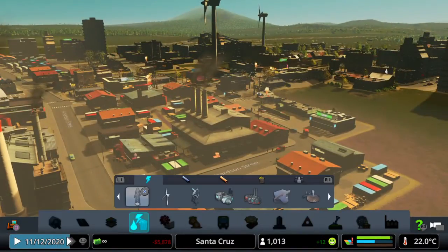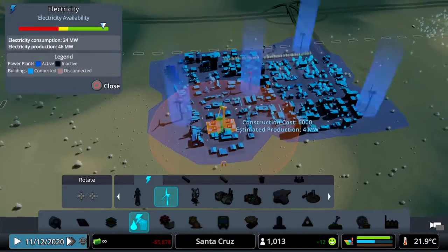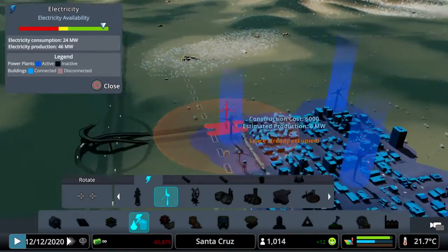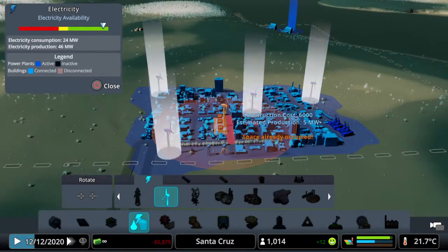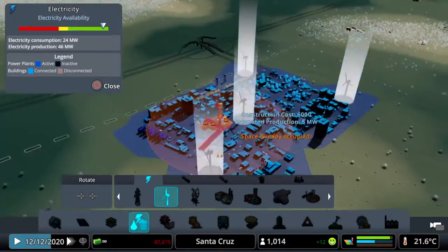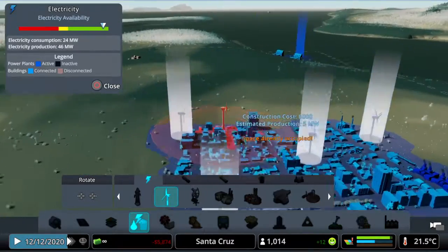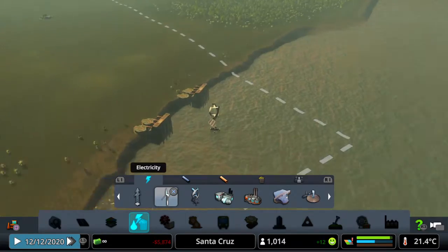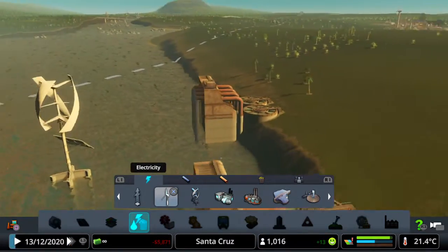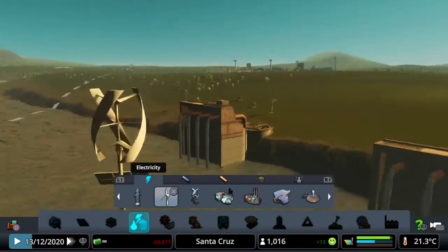I want to check the power. He has four wind turbines throughout this little city, which provides a deficient amount of energy. We also have something over here — this is where the sewage treatment center is.